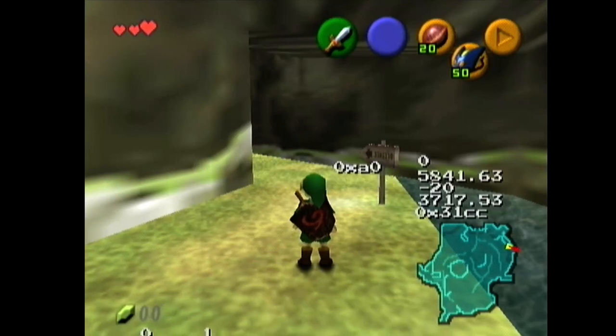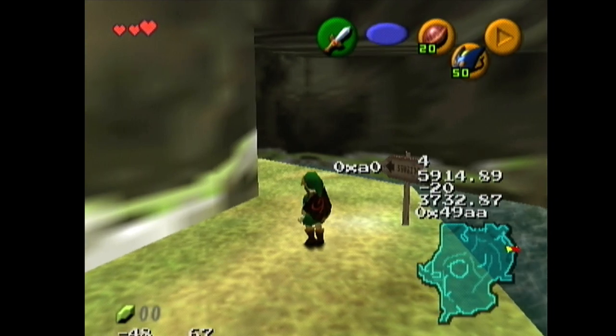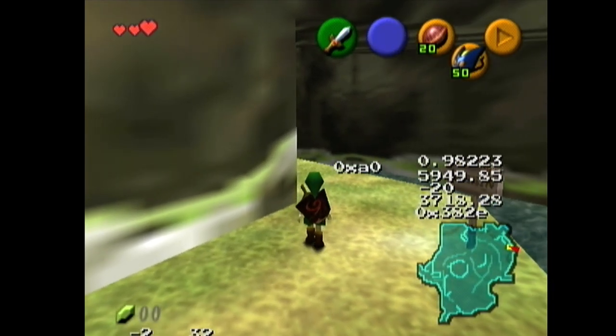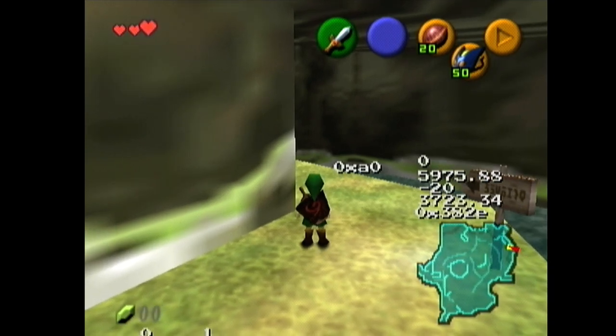Hey, what's up OOT runners. This is going to be a tutorial for a 1.2 setup for Zora's River Butterfly SRM. This setup is pretty new, so feel free to try to improve on it, but I just wanted to get something out there so people can start working on item setups, because this is just to actually set up the SRM itself.